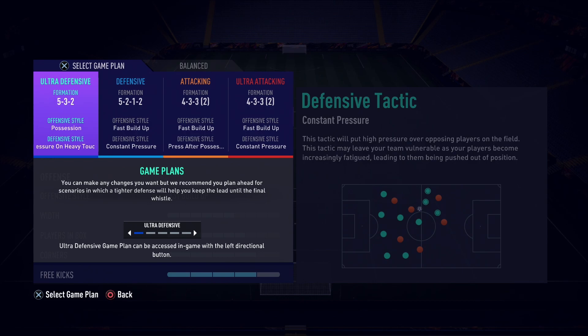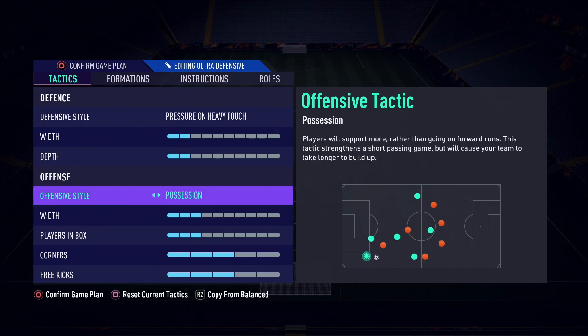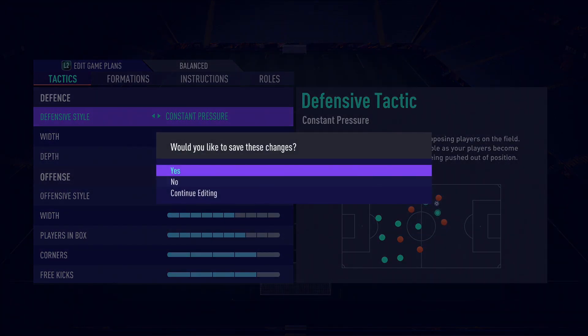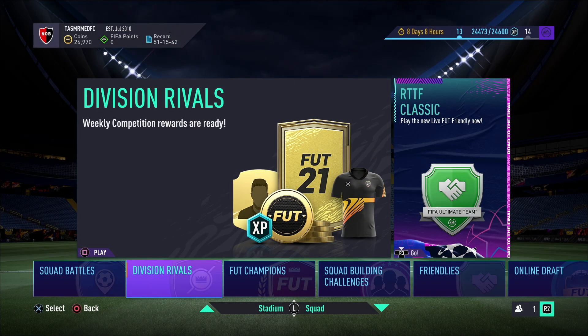If I go to my other formation — the 5-3-2 — which I change to when I think the scripting in FIFA is really bringing things about, that's pressure on every touch, low depth. That could be considered sweaty, but we'll have an argument in the comments if you want to debate that — boy do I hate some of the scripting this year. This has been a really fun team to play with. I would like to improve Henderson — he's a bit too slow for me, maybe I'll get Alan or something to replace him. But this has been a good team, and the pack opening you just watched has dramatically improved it.